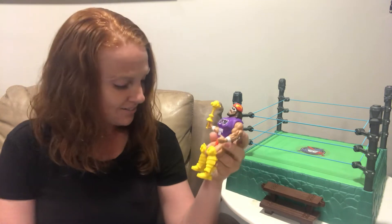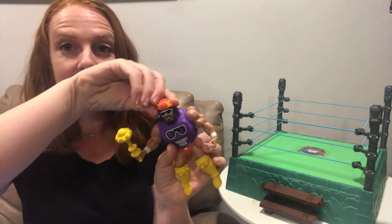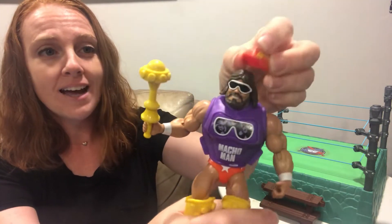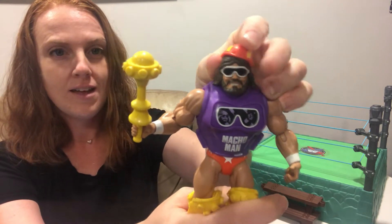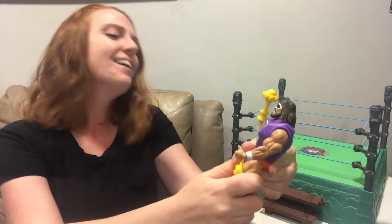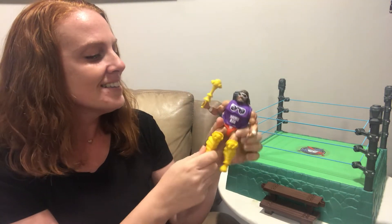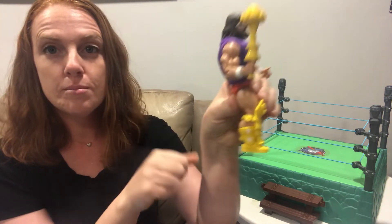That's Randy Savage. He has this little skull cap type hat that comes on and off really easy. His sunglasses do not come off. His weapon is this mace that is kind of like a Man-at-Arms mace. He also has shin guards. His boots and the shin guards are, of course, removable.